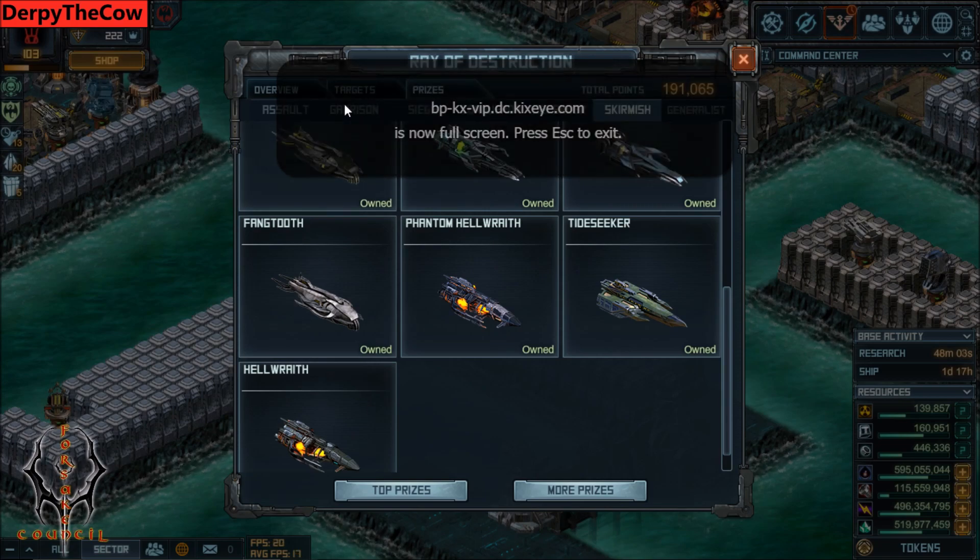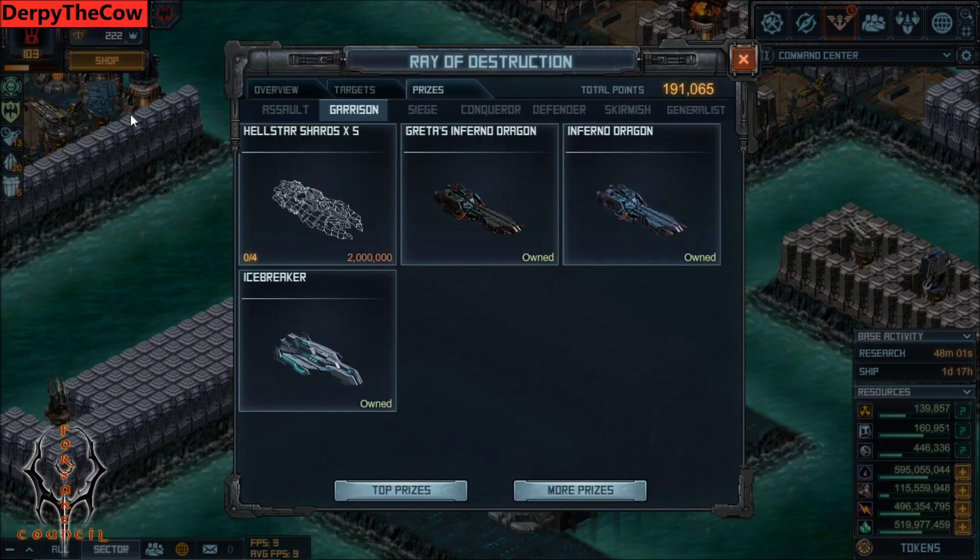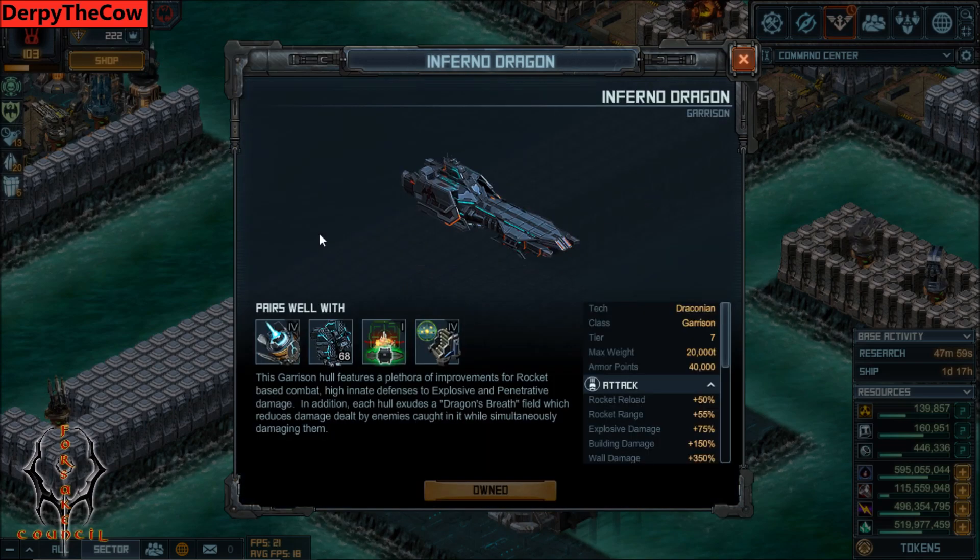The first prize that everyone should get is in the Garrison tab, and that is the Inferno Dragon and the Greta's Inferno Dragon. These two, and all this tech here that pairs well with them, are the most important things in the game for use in the Forsaken mission. With all the Forsaken mission changes coming up, it's really important that you want this top fleet.